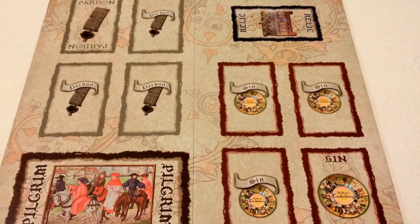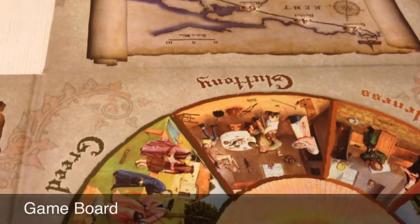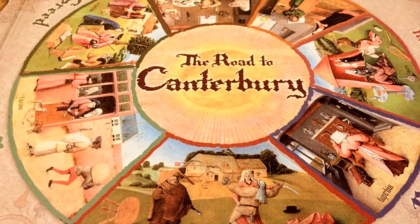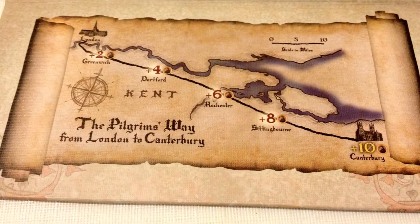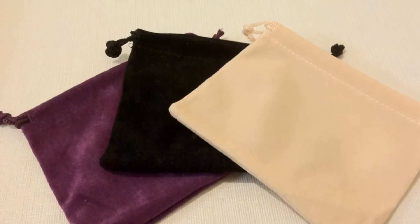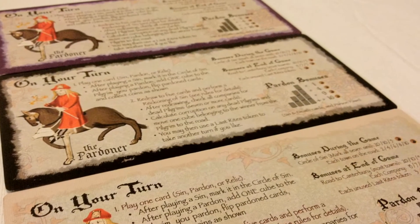Since you can see the top three sin and pardon cards, it takes some of the luck out of the game, which is nice. You have one game board, and this is an area to put the pilgrims. The circle of sin is on here, and a map of the road to Canterbury. You also get three bags to keep your coins in, and three player guides as well.